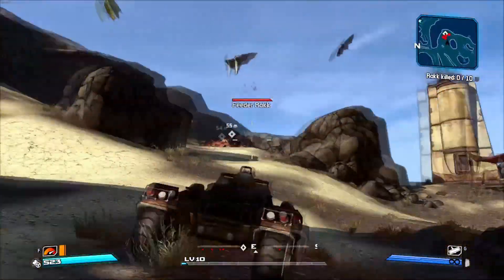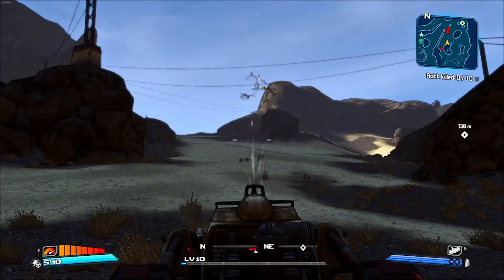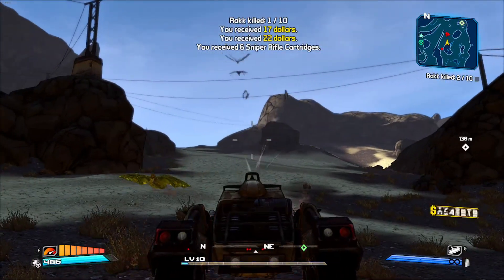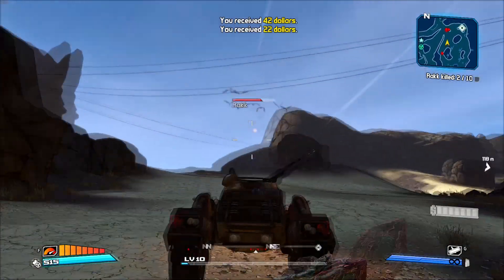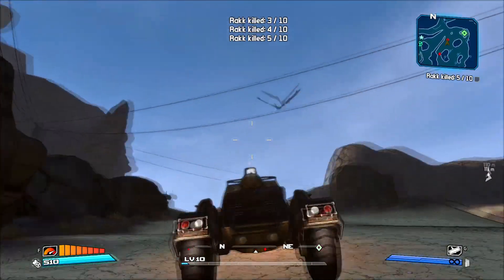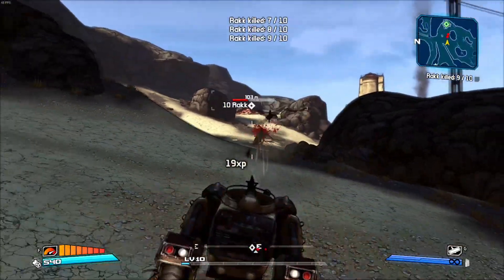This here is the Rack Hive side quest — you need 10 rack kills. You can just take your vehicle, shoot at the racks, drive up and down the hill after shooting their nest, and instantly kill them, getting all 10 rack kills very quickly. Technically, you can get out of your vehicle — a non-vehicle kill gives you more XP since vehicle kills are considered less skillful. But the vehicle method is still the quickest way, and if you did kill them by hand you'd probably reach level 11 instead of 10.